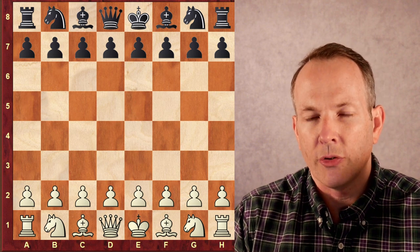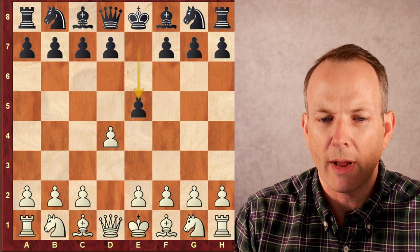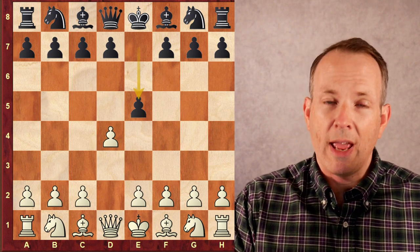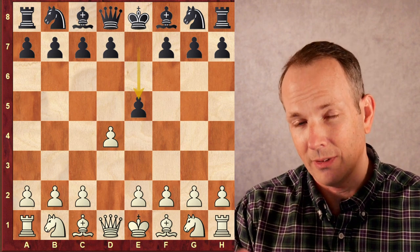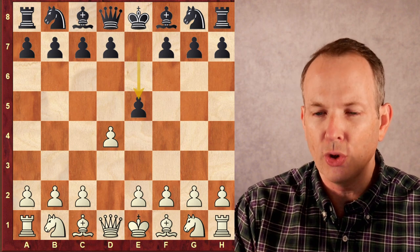Andrea Botez has the white pieces. Tani has the black pieces. She plays D4. He replies with E5. Now, this is a questionable gambit. It's called the Englund gambit — not England like the country, but Englund with a U instead of an A.